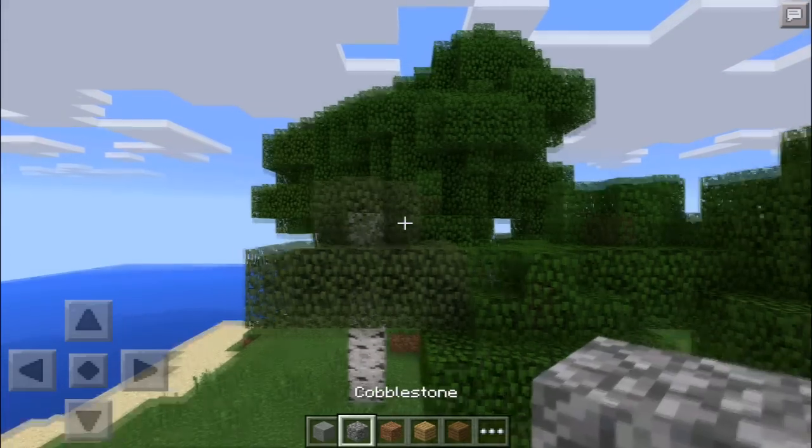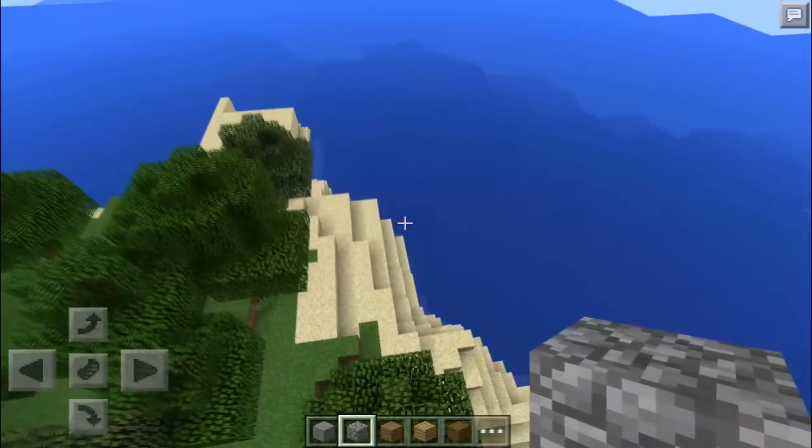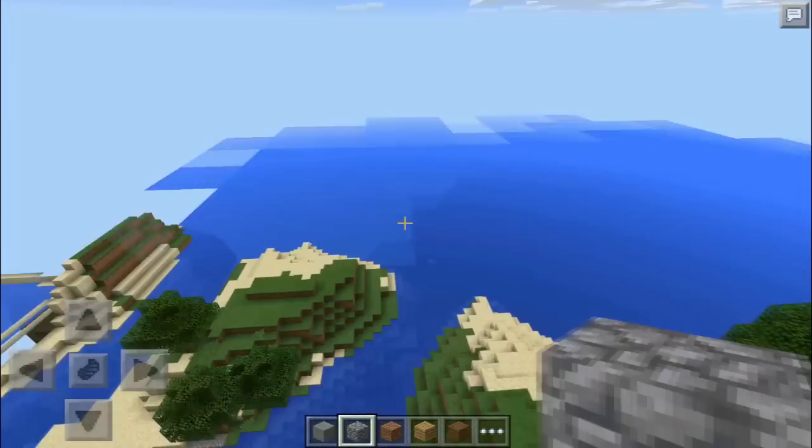Pretty much you just spawn on a normal island — it's a normal island in the middle of nowhere. It's kind of like a survival island, but not really, because there's like a bunch of trees.